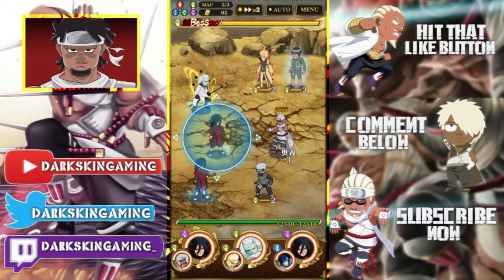What's up guys, it's your boy dark skin, and today I'm going to be showing you guys how you can get Killer B and how you can get all of his limit break crystals, all his awakening medals, and everything like that without doing SS rank. I know a lot of people can't really do SS rank.